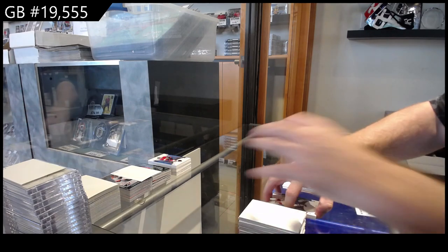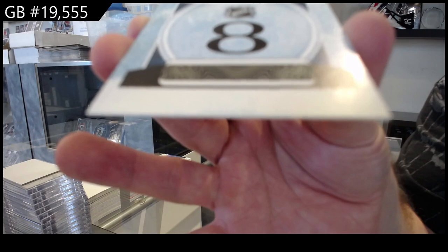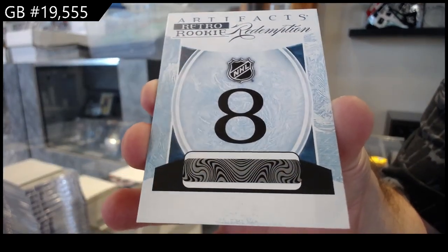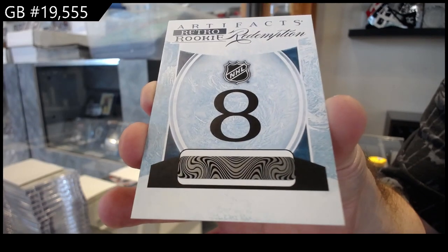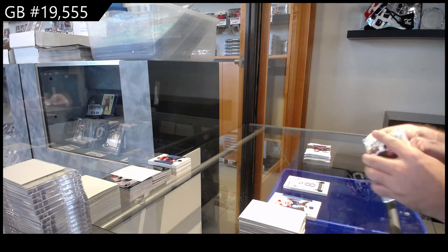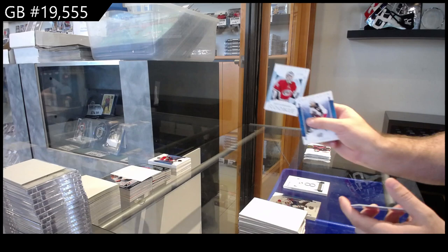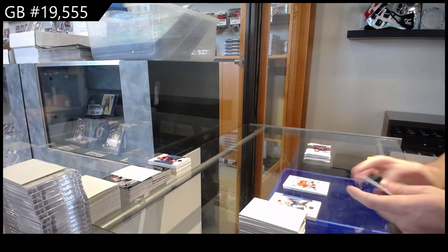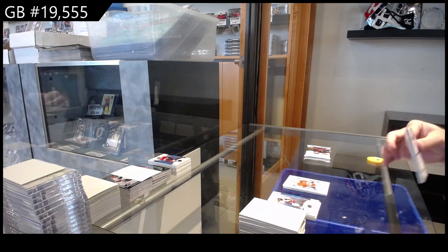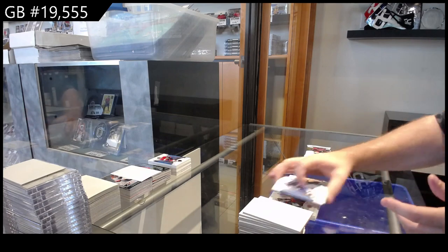We've got a retro rookie redemption number eight — I don't know if they've released the list yet, does anyone know if they've released that list? 9.99 for the Carolina Hurricanes — La Fontaine. 2.99 for the Coyotes — Ghost Despair.